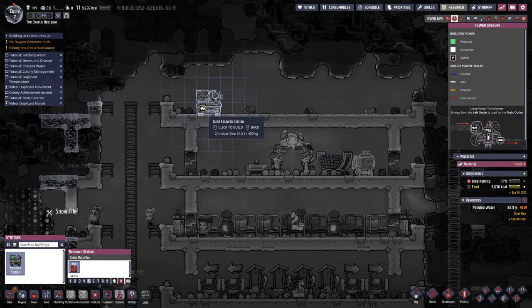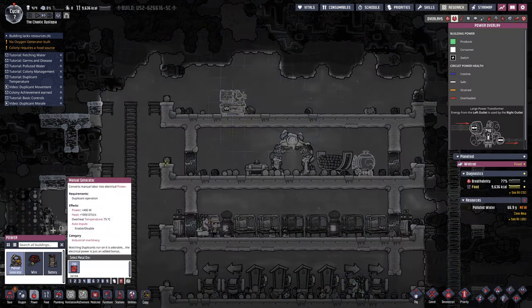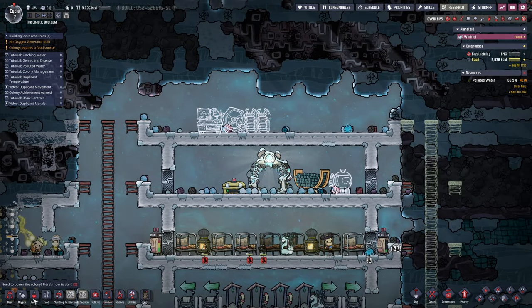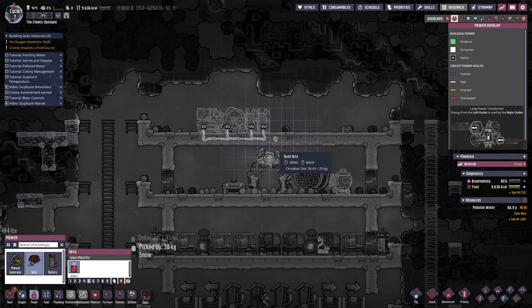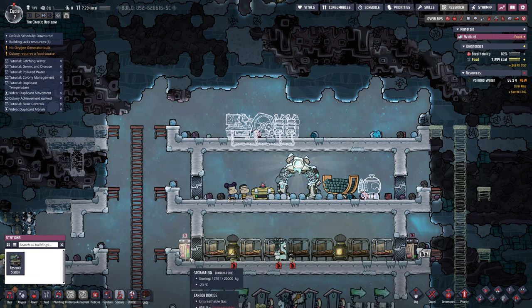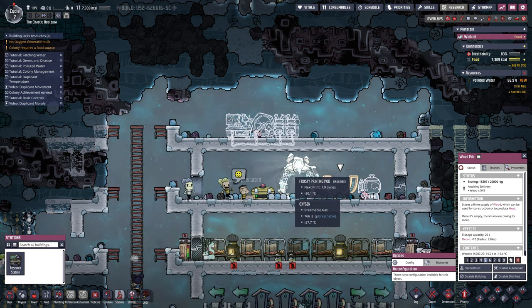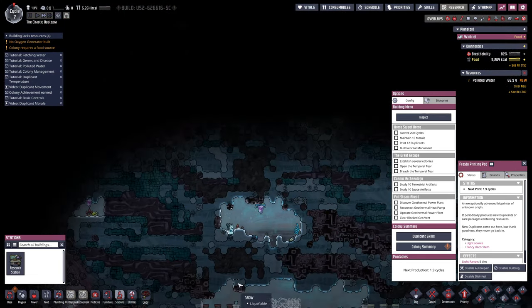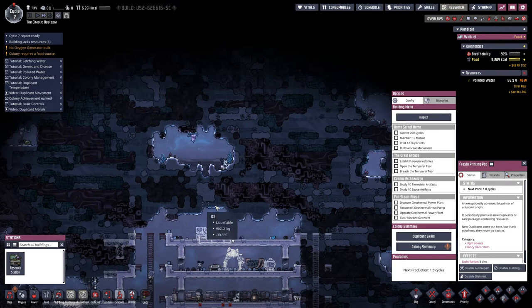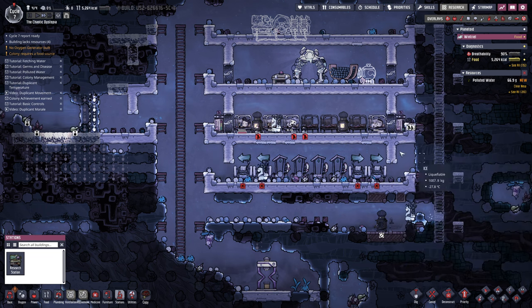Let's start the research station — we'll put this up here. I think we'll bring that in a little bit, put that there, do a manual generator here, and two batteries there. Then power wire. We can start some of the researching. We don't have a light yet — we gotta research that. A lot of people will put the research station here because it has this light. There are these stones that emit light — low light, but if you get enough of them the light adds up. We're already on day seven.